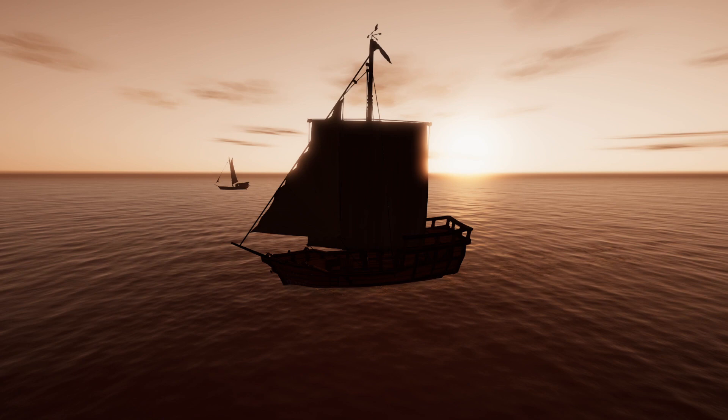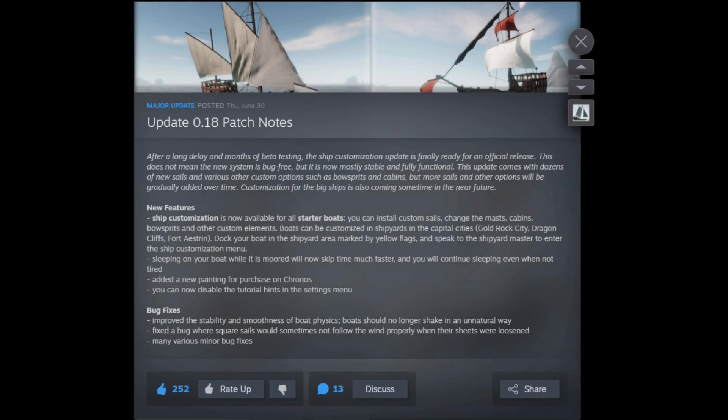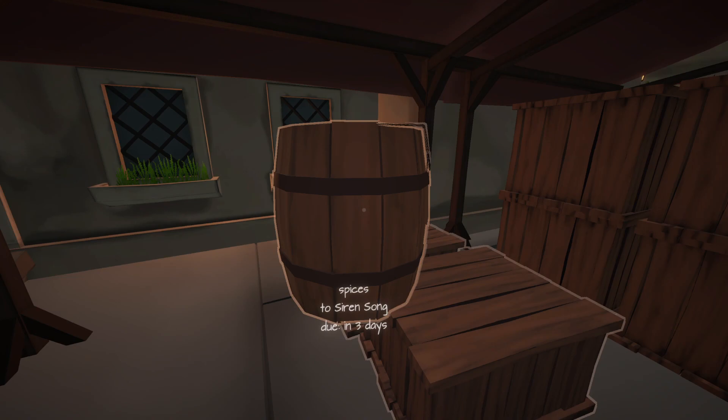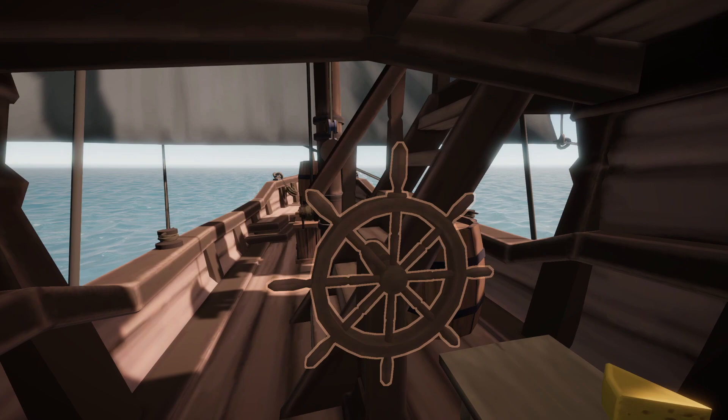Hello SimGamers! We're back with more Sailwind Early Access. As the Sailwind crew are hard at work adding new features, we've been diving into the 0.18 update. Coming up right now, we're boarding the cog and sailing to Fort Aestron to see what sail customizations we can make. Then we grab a couple cargo missions to see how the updated cog handles. Climb aboard!